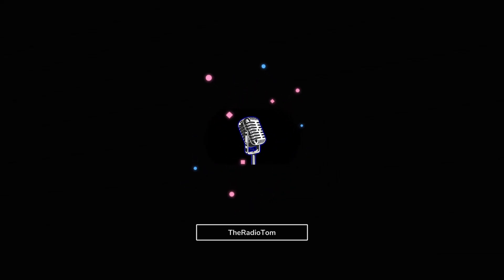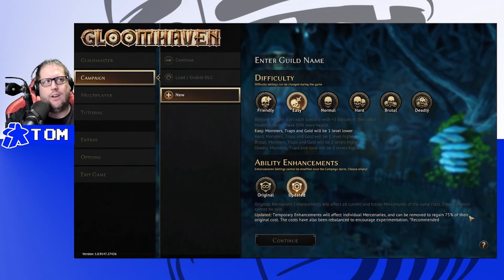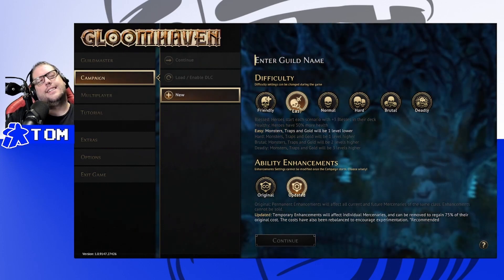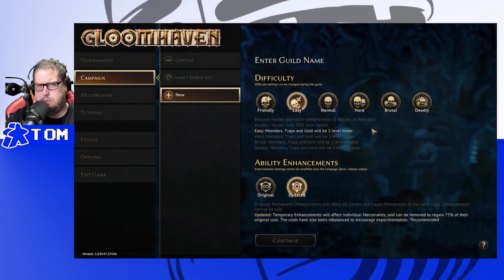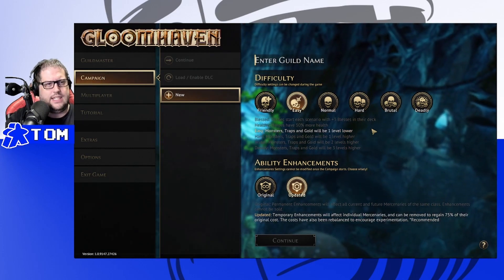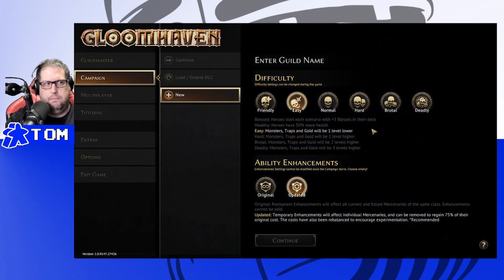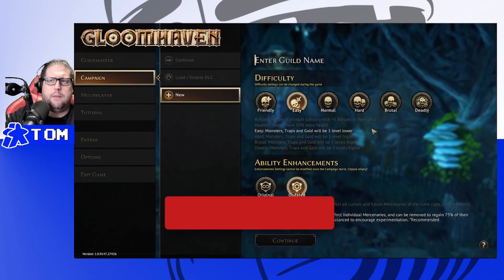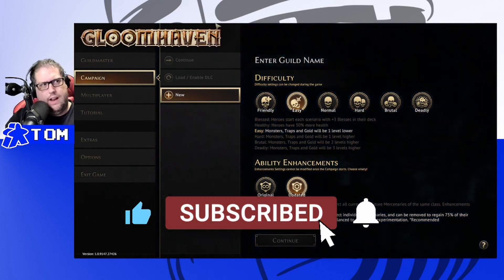Hello and welcome to Board Game Plus, our weekly show in which we play digital editions of board games. I'm your host Tom Fowle, and today on the program we are trying out Gloomhaven — the digital version of the ever popular board game. Today we'll be trying out the DLC, Jaws of the Lion. If you're new here and want more board game content, please hit that subscribe button.